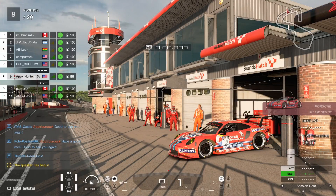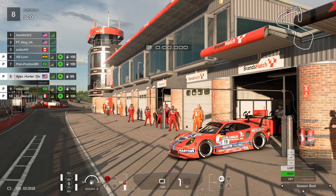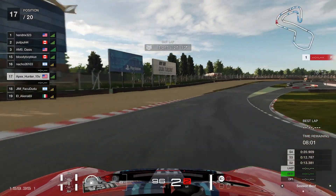Hello everybody, it's ApexHunter. Once again, another FIA Nations Cup, Season 2, Round 5. Group 3 at Brands Hatch — we're running the Porsche 911 RSR with a Martini livery. Beautiful, beautiful, so you know it wasn't done by me.